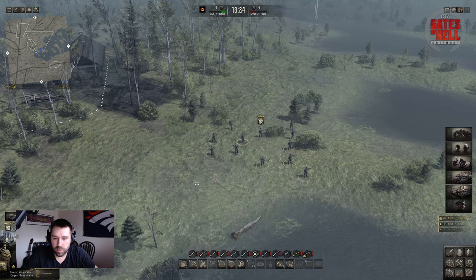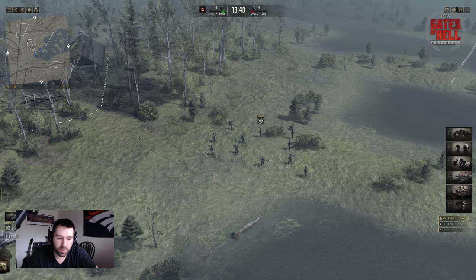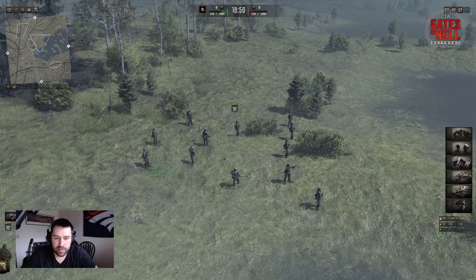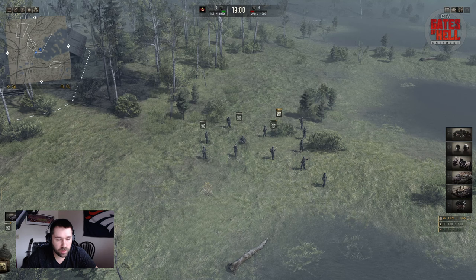Now we're going to get into the basics of infantry movement. When you click all of them, you'll get a squad icon at the top. If I click off, you'll see it still stays there. To grab every one of these guys instead of drag-clicking, you can just click right on the squad icon. Down in the corner you'll have your whole squad ready to go. You can also grab individual soldiers. You can see each soldier's class listed — MG, semi-automatic, bolt action, flamethrower.